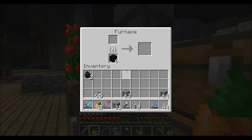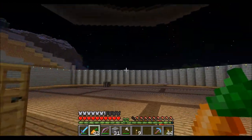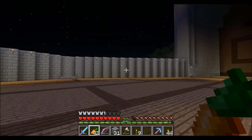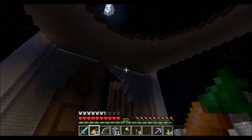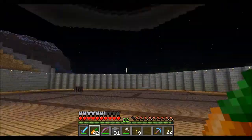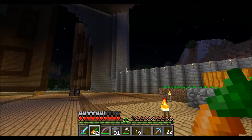I set up a furnace right here to smelt crap - it's fairly useful. I made the rest of the wall all to the same elevation, so we have that kind of glow going on there. We have all this done pretty much - finally flattened it out. I was actually watching one of Etho's videos and had some inspiration. In his latest video he's making this cave and has all these platforms around it.